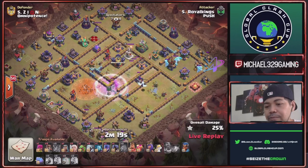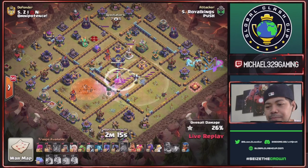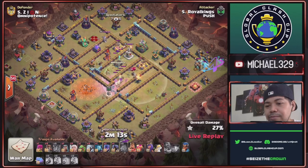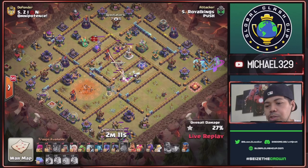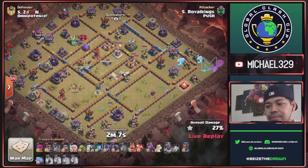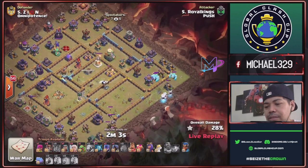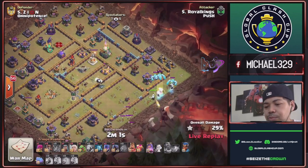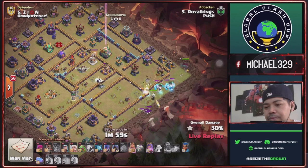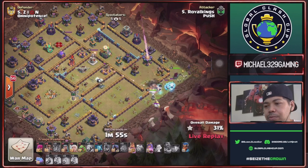Let's check if this Multi Inferno and X-Bow will be down as well. Nice value with this Super Archers and Super Wizard combination. Defending CC is 3 Ice Golems. Starting to drop his E-Titans with Queen. King and 2 Witches also deployed.